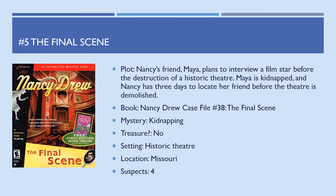Game number 5, The Final Scene — Nancy's friend Maya plans to interview a film star before the destruction of a historic theater. Then Maya is kidnapped and Nancy has three days to locate her before the theater is demolished. Back to the case files — based on number 38, The Final Scene. The mystery is a kidnapping, there is no treasure, the setting is a historic theater in Missouri, and there are four suspects.